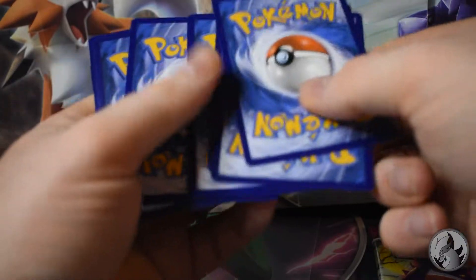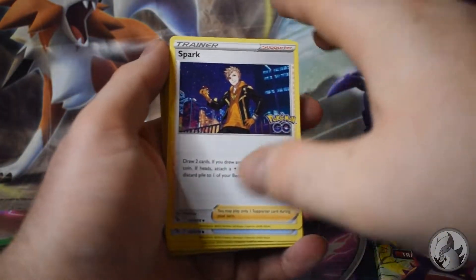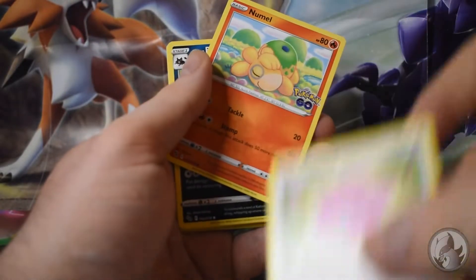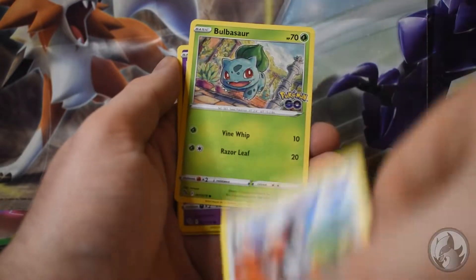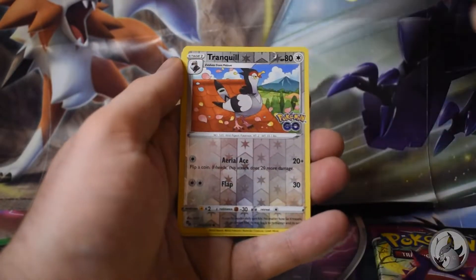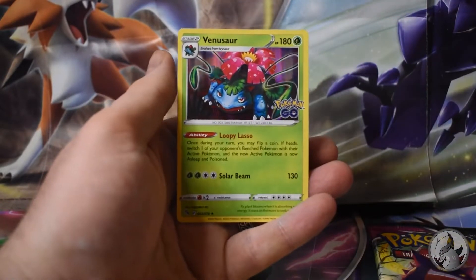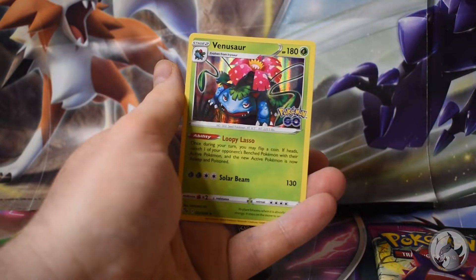One two three four. Water energy, we have a Sparkler, Chansey, Raticate, Tranquill, Bulbasaur, Natu, another Tranquill - and oh, Venusaur! So Blastoise and Venusaur in this box, that is really cool!